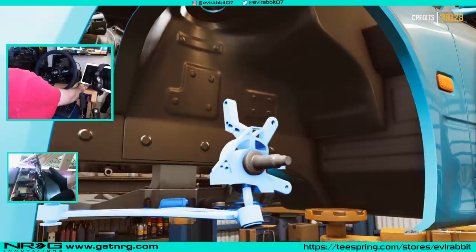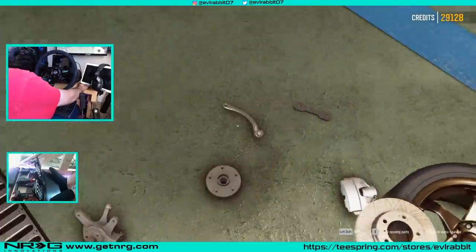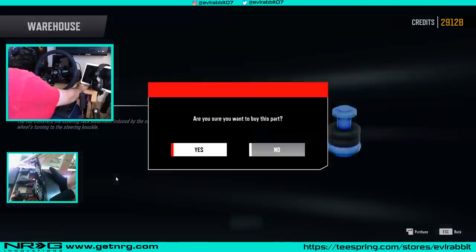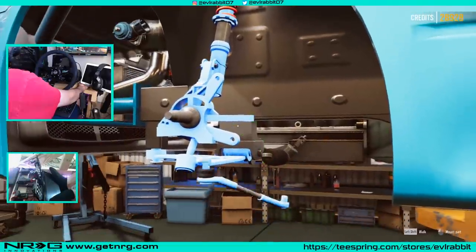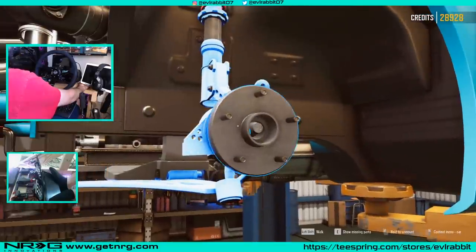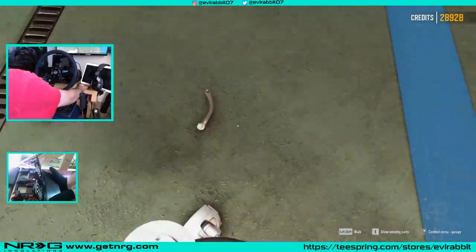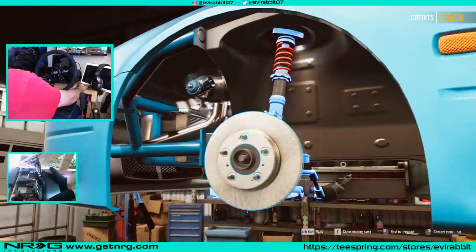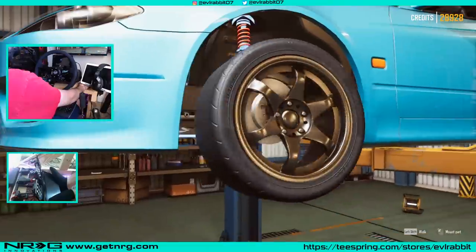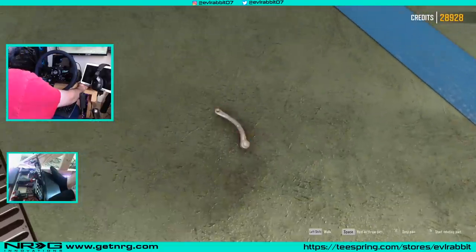Luckily we have money. We're going to put that on, grab that coilover, put the coilover back in. Sport rods — we're just doing a full front end rebuild on the S15, minus brakes and stuff like that. We're just going to use the factory brakes for the moment. We're just trying to get that angle. We will upgrade brakes later as the time comes. Put the wheel on there. Time to go to the other side real quick.